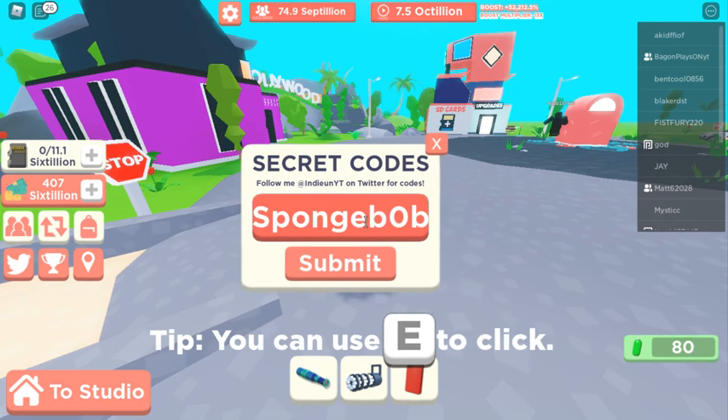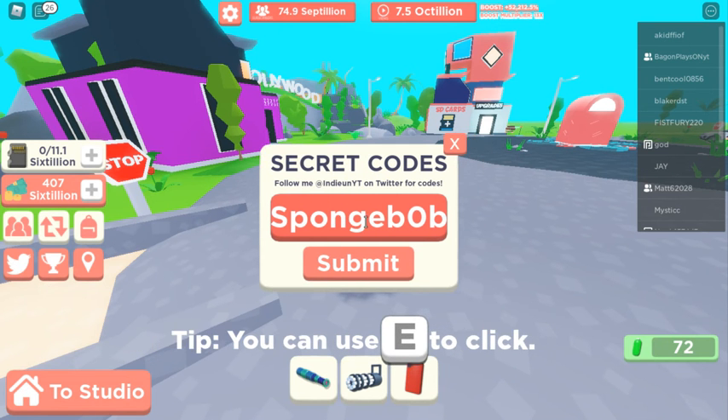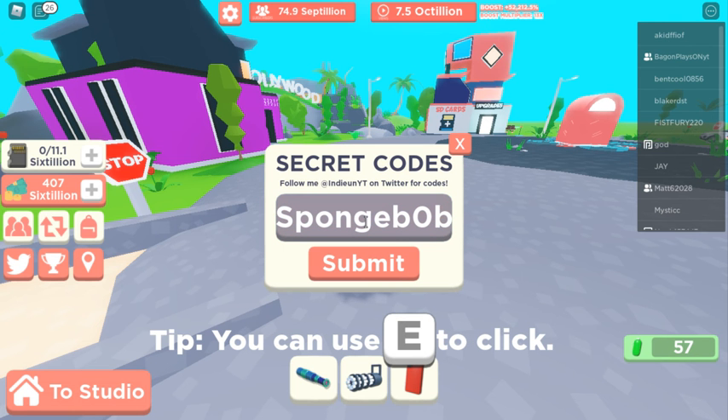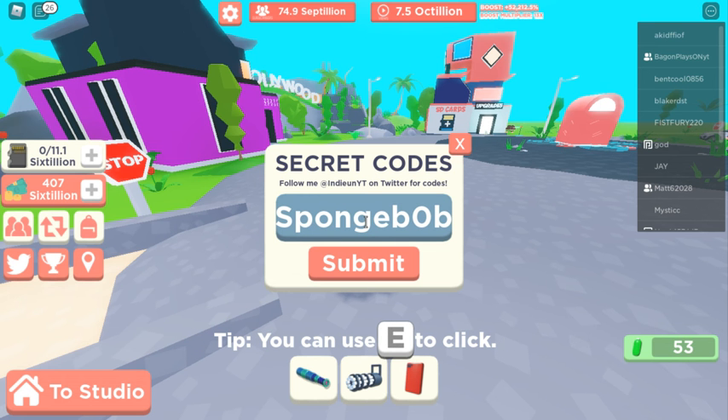There's also the code 'sp0nge bob' — with a zero instead of an O. You click submit and it gives you some sparkling yellow soundproofing.